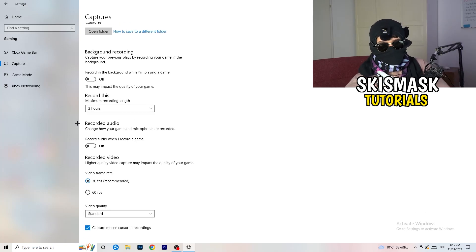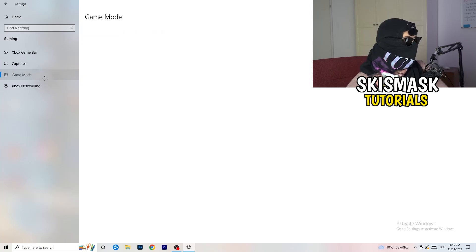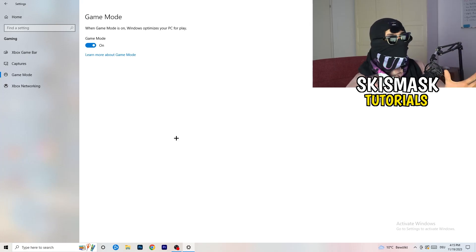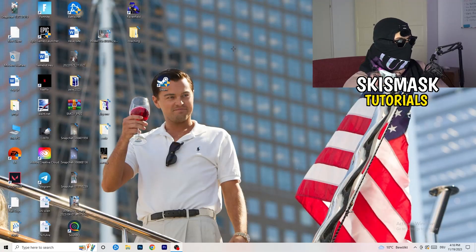Also turn off recorded audio. Then go to Game Mode. Some people say to turn it on, some say to turn it off — I won't tell you which because every PC is different. Turn it on, check it, turn it off, check it, and go with whichever works better for you.